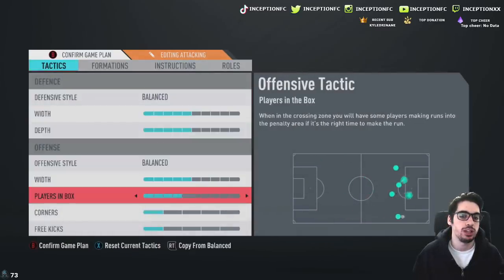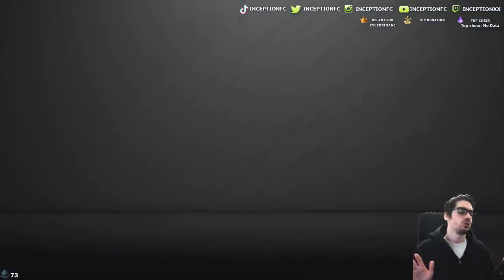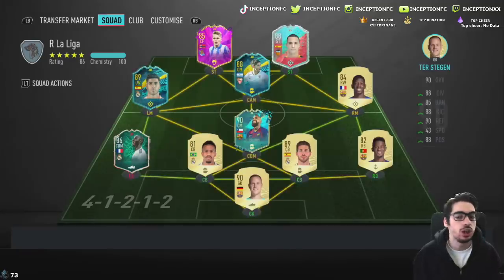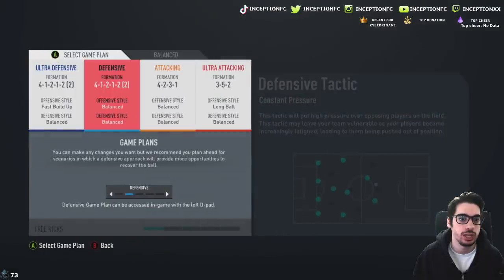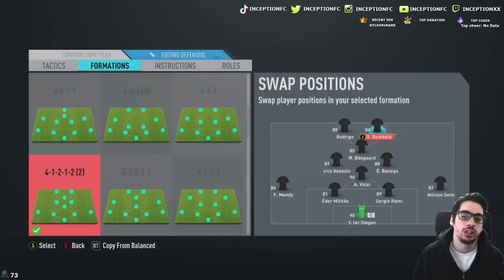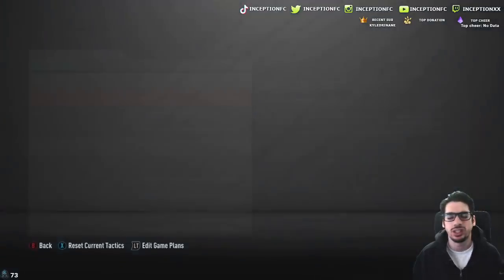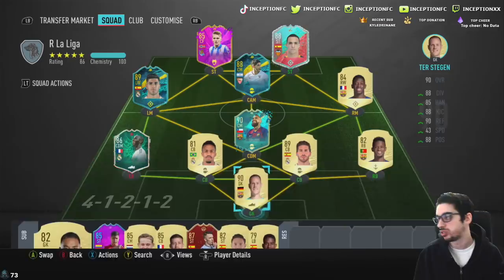Instructions will have Stay Back While Attacking and Cover Center for the CDM, Stay Back While Attacking for the fullbacks, and the rest of the attackers on balanced, so we can test out his capabilities. I want to test him in the 4-2-3-1, but I may also switch to a 4-1-2-1-2. With Vidal playing as the CDM and Asensio over on the left side, Odegaard in midfield, Rodrigo on the left, and Dembele up top — not a bad combo up there too, since Dembele also has the five-star weak foot.